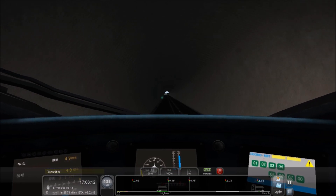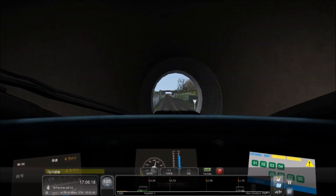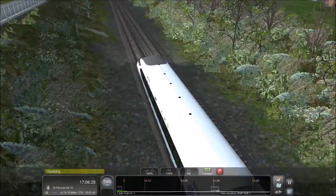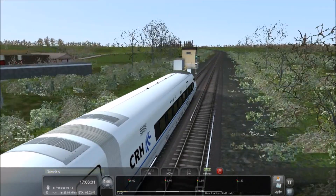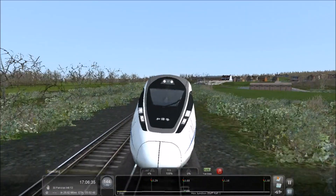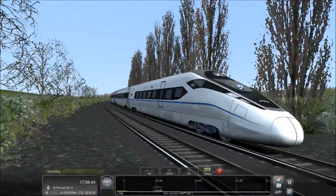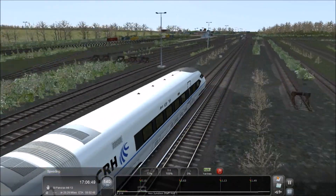There is another train coming — that won't be good. Oh, we're on a straight piece of track, it's fine. Look at the speed now — 140 miles an hour already, that's as fast as we're allowed to go on the high speed line, and we're still going up. This is why this train is awesome. That's also why I'm going to bring the throttle down for this turn that's coming up.